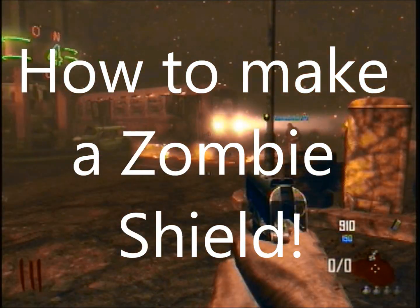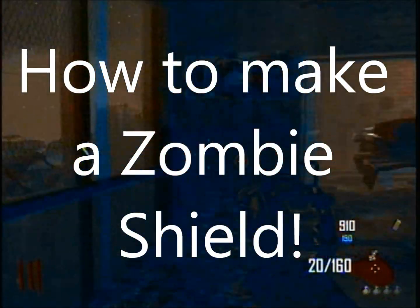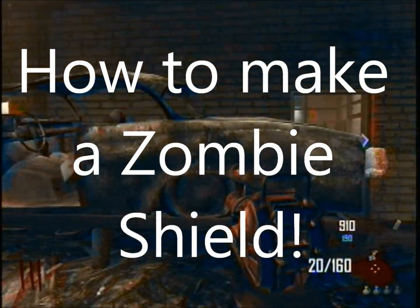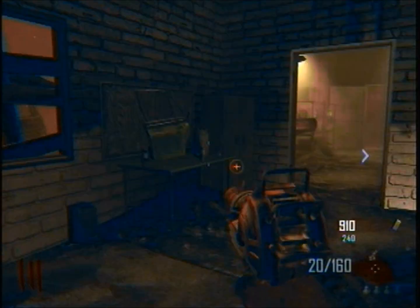Alright, now I'm going to be showing you how to make the Zombie Shield. So the first piece is either going to be right there on the door, or right there where the door is supposed to be, or right here on the shelf.